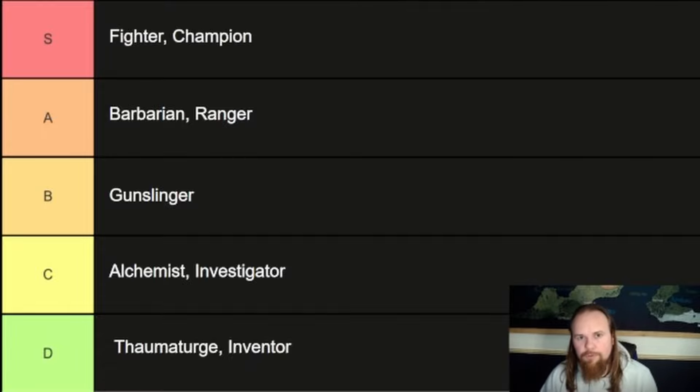Champion — pretty straightforward. You basically take a fighter and give them a reaction for when their buddy gets hit. They do have some options to take some spells, but it doesn't really matter which subclass you pick. Most of them all revolve around reacting to your buddies getting hit, unless you're playing evil ones — that gets a little weirder — but again, fairly straightforward.